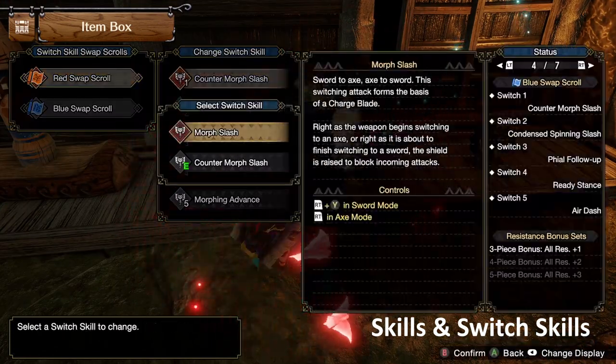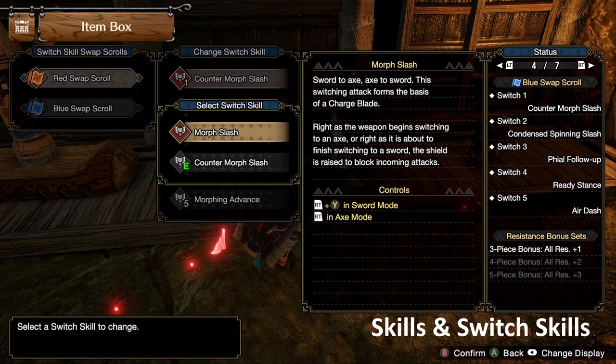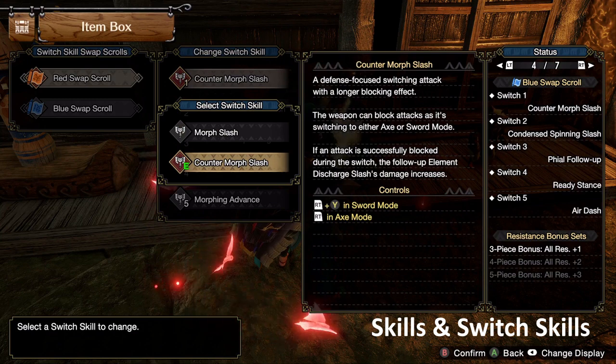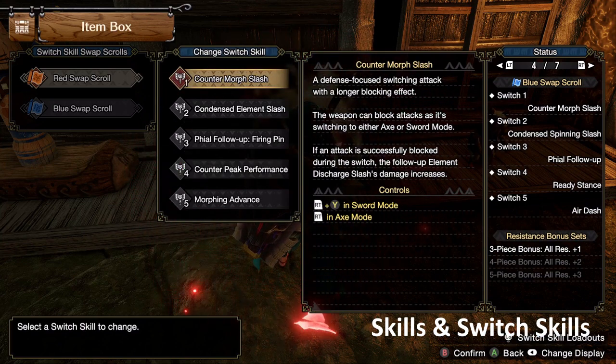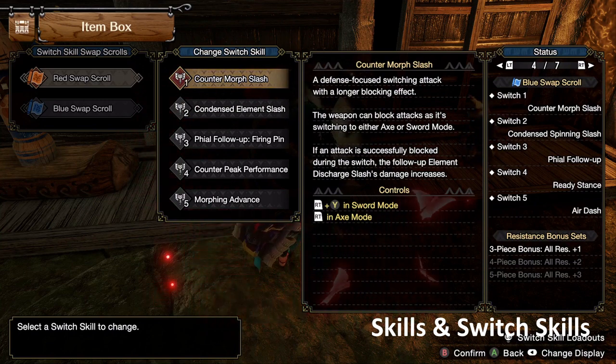Now, Switch Skills. Morph Slash versus Counter Morph Slash — there's really no reason to run Morph Slash unless you really are used to the old muscle memory. Counter Morph Slash is really, really good. It makes your phials stronger, it makes your guard point windows a lot bigger, and also when you're in Axe mode it puts the guard point at the beginning of the animation, which is really useful because it's a lot easier to time. So I'm just going to be using Counter Morph Slash for a variety of reasons.